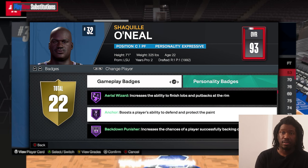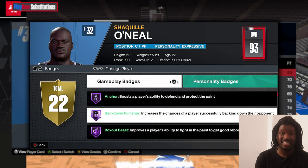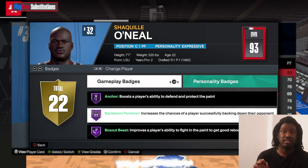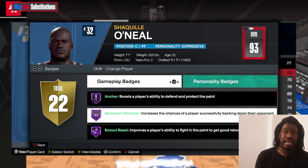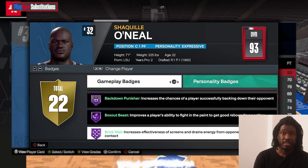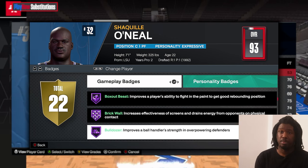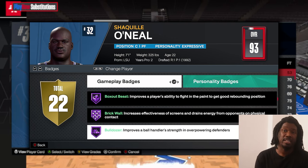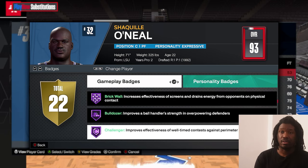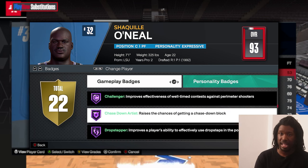He's got a Wizard anchor at Hall of Fame, Back Down Punish at Hall of Fame. That's important because a lot of guys today — centers — cannot keep over him, or they don't have enough strength to hold Shaq down in the paint. So they're going to get bullied down there real fast. Bossout Beast, Break Raw, Bulldoze — at every point he pushes guys out of the way very easily, especially if you're weak. You've got Challenge at Hall of Fame, Chase Down Arts at Hall of Fame — you get those blocks.